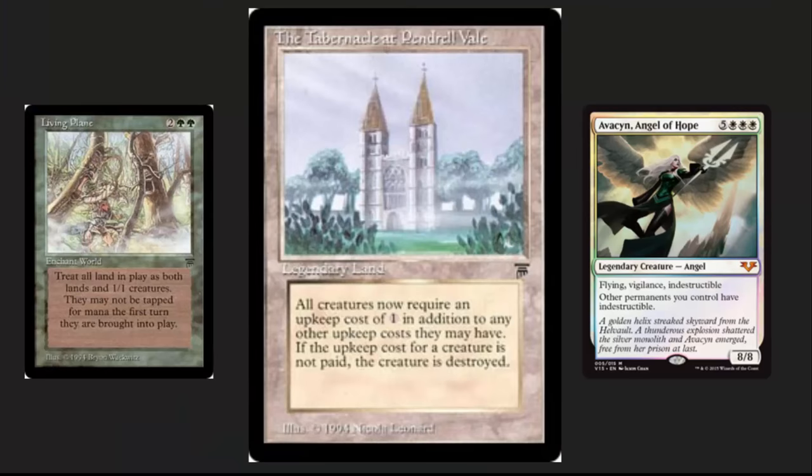Do you have too many friends, too many people showing up to your playgroup to play EDH? Well, now there's an opportunity to fix that. Turn all your opponents' lands into creatures, give them an upkeep, and make sure that yours are indestructible in the process. Although all three of these cards are great, they fall into the category I'm going to be talking about today: hate cards — cards that are specifically designed to cause pain or suffering to your opponents.